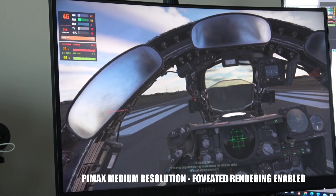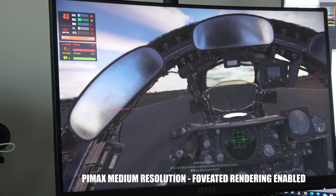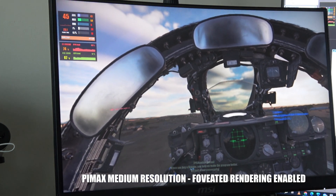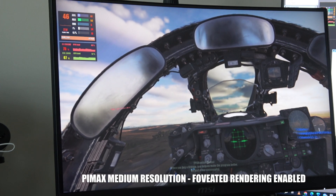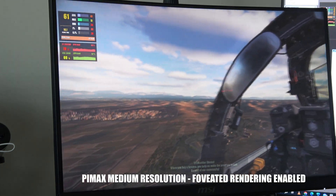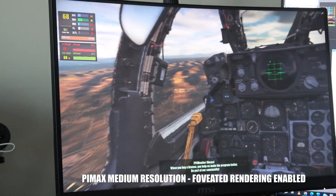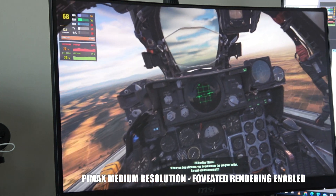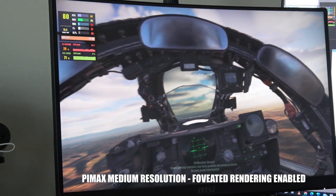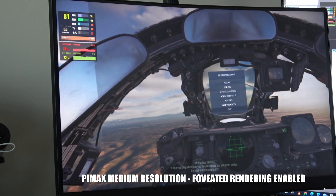With the Pimax resolution set to medium and fixed foveated rendering enabled, we get kind of the same fps on the ground — that might just be the scenario not being very optimized for VR. The moment we take off, fps goes to 60, at times 70 as we get higher, and even up to the 80s when flying for a bit longer. With an i9-9900K and a 3080 Ti in the Syria map in the F4, I would be quite satisfied with this.